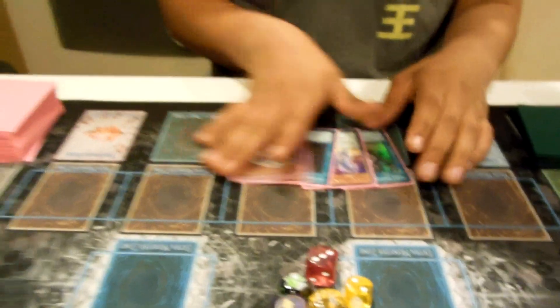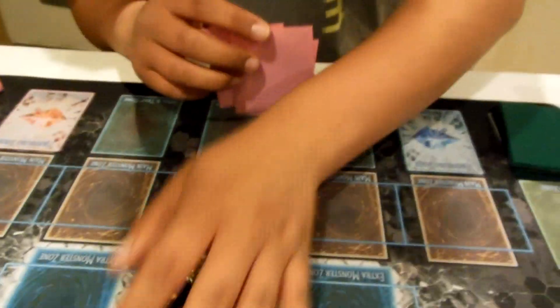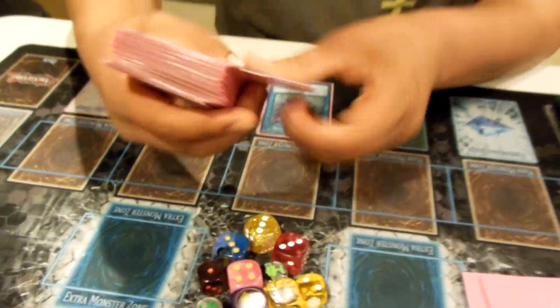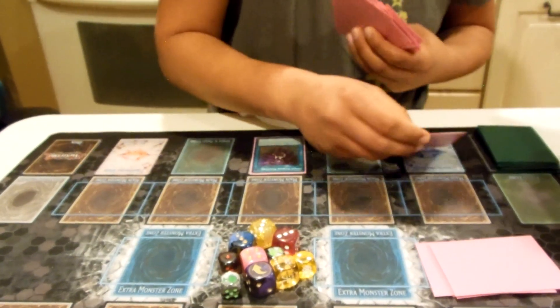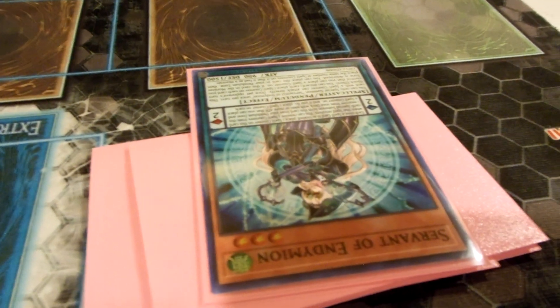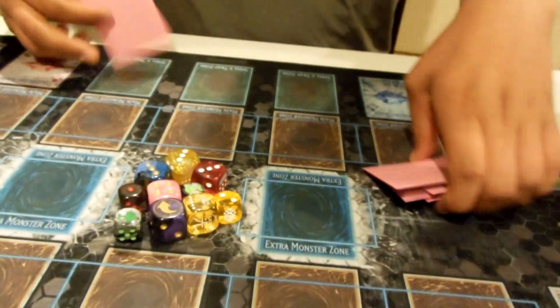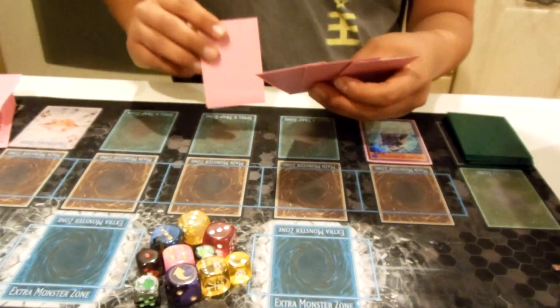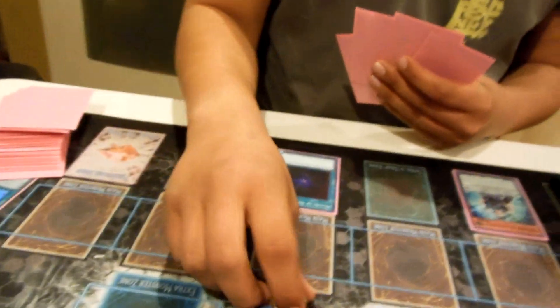Pendulums — this is every hand, guys, so much draw power. We're going to act like our opponent doesn't have any hand traps, because playing through hand traps is something a more seasoned player should worry about. All right, that searches anything — we're going to grab Servant of Endymion. Activate Servant — next we're going to activate Allure of Darkness, draw two cards, and banish Jackal King.